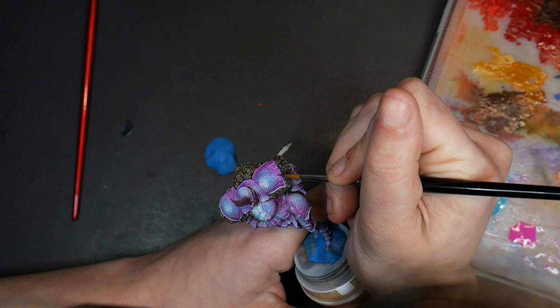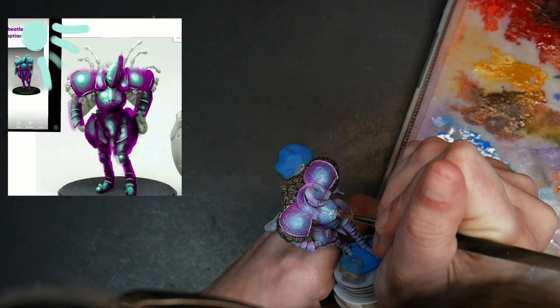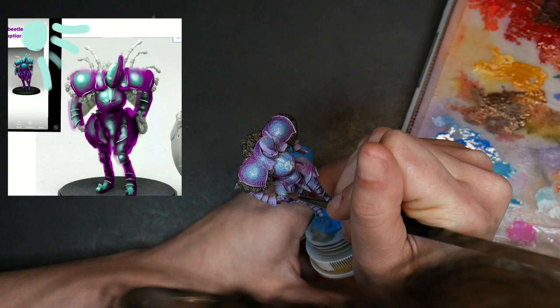I slowly built up the intensity using lighter and lighter shades of blue on his shoulder pads, the chest, and his thigh, following my original sketch and the zenithal highlights, making sure to keep the same sudden appearance of the white highlight. I found the best way to add my highlights was to mix new colors and completely paint over the scale rather than attempting to glaze up to a lighter color.